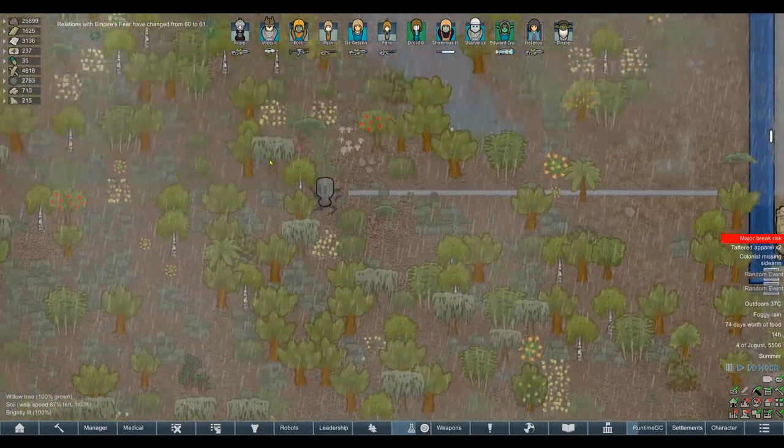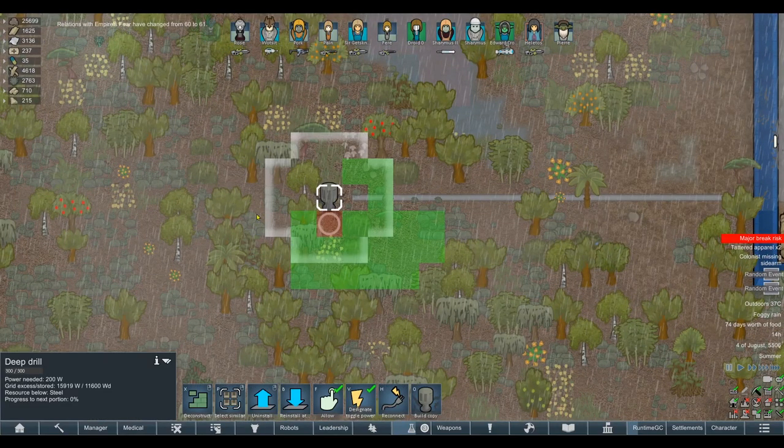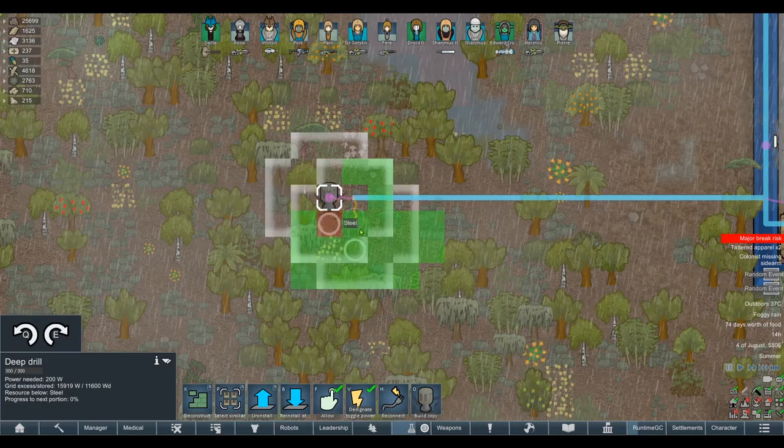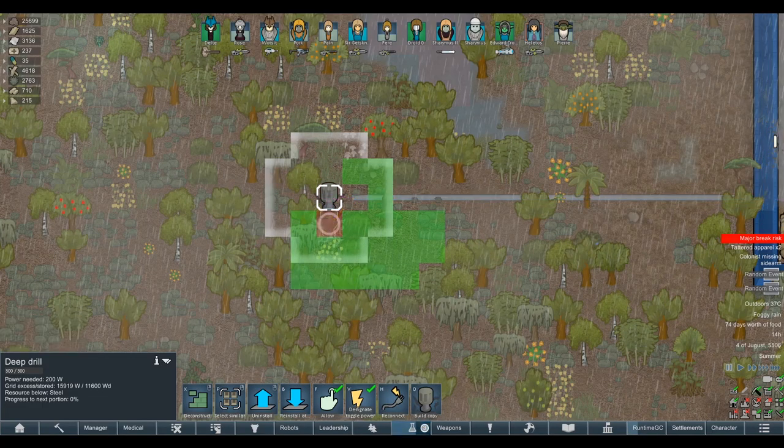One of the big changes is to deep drills, and this is kind of obvious when you actually click on it now. The radius has been upped to 21 blocks — it was 9 before, I think. As you can clearly see, it takes way less time now to mine out the blocks that we'll need. So I'll go ahead and reinstall the drill down there to cover up the new area.